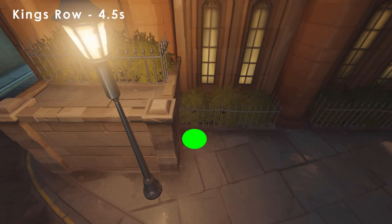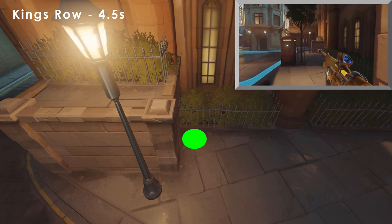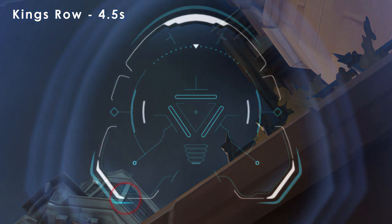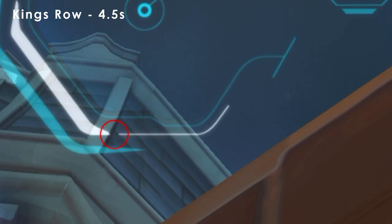On King's Row, stand on the ground in this corner by the lamp post. Use the scope graphics and make sure the right part touches the top of the second shingle on the roof, while the left stays on the lighter part of the roof.